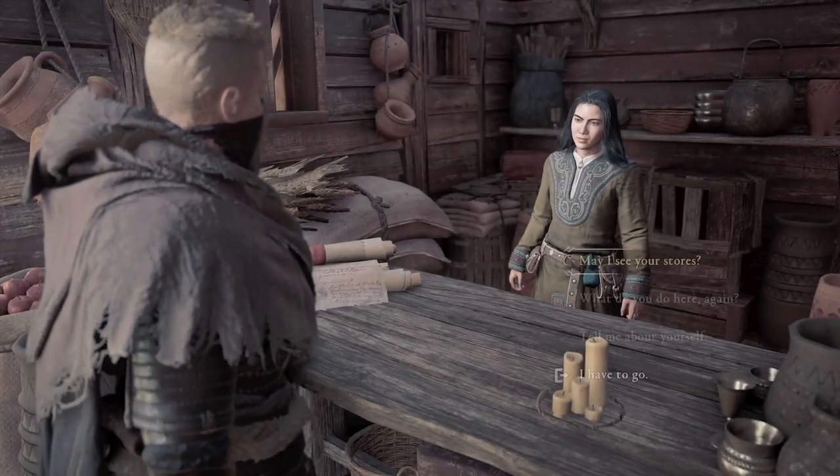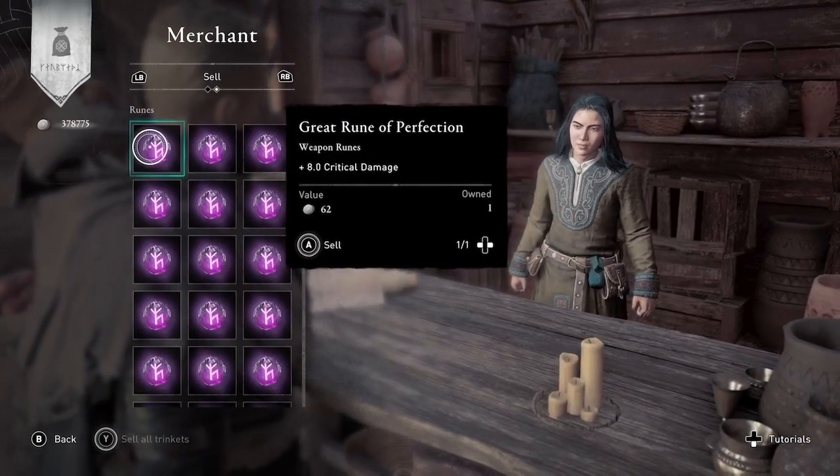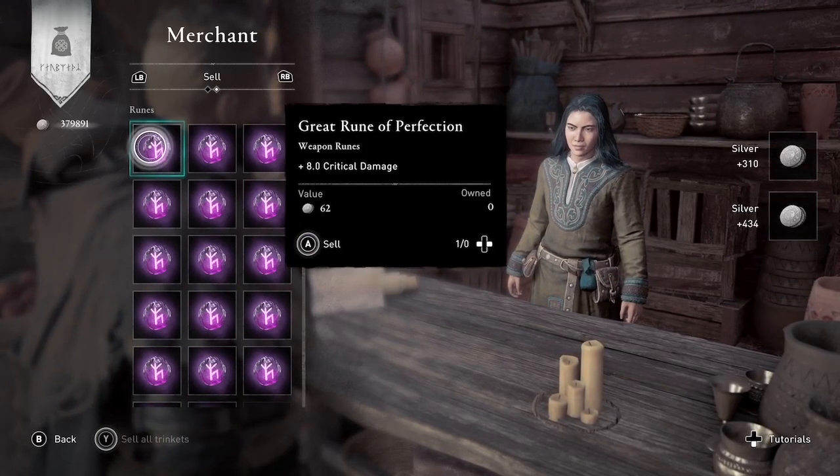And then, of course, the whole point of duplicating runes is to then sell them to the merchant. This is Amber — thanks for watching. Subscribe to my channel for more guides and gameplay for Assassin's Creed Valhalla.